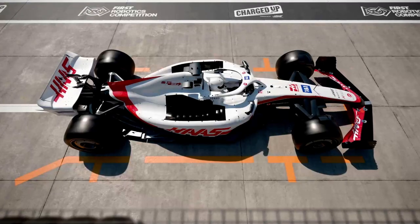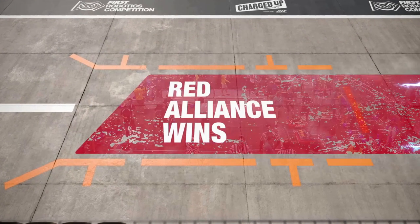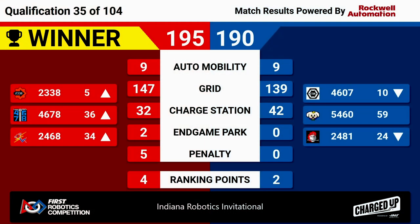All right, IRI, we are calling this scenario a full house — nine links on both sides of the field. Remarkable grid score: 195 to 190. Four ranking points for the Red Alliance, two ranking points for the Blue Alliance. Give it up for a remarkable match number 35 here at IRI.